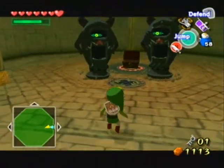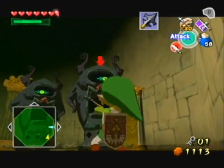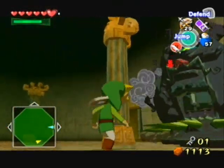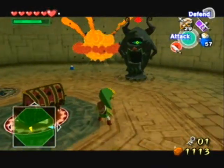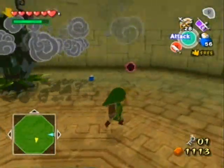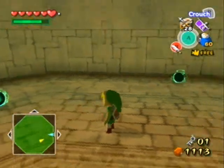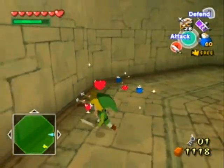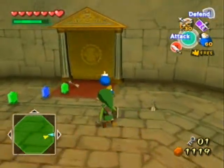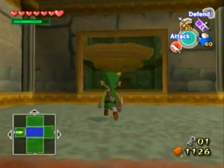Alright, these guys are so much fun. What you gotta do with these guys — well, you don't have to, but there's a few ways. When they're stopped like that — or actually, you don't even have to wait for them to stop. Just shoot them with an arrow to open their eye, or shoot them in the eye with an arrow. You can see they even try to kill you as they're dying, because they shoot their spikes and they home in on you. One of my favorite incarnations of Armos in any game. I think these ones are actually called Armos Knights, and Armos are actually something else we're gonna see pretty momentarily.